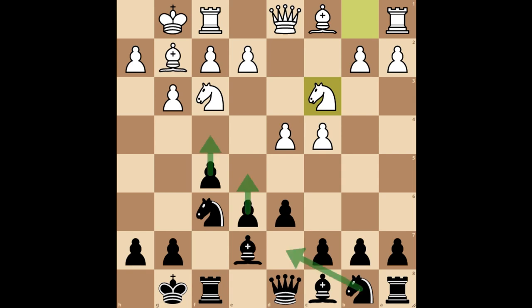This position is considered the classical variation of the Dutch defense. Your main plan here is to start pushing your pawns to e4 and f5 to destabilize their king's position and occupy the center.